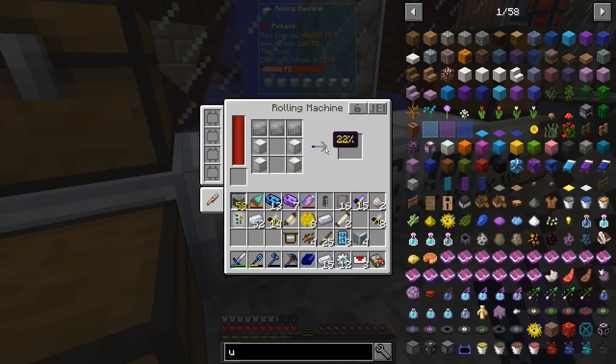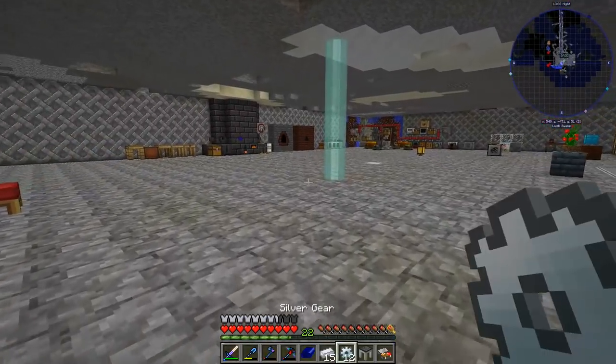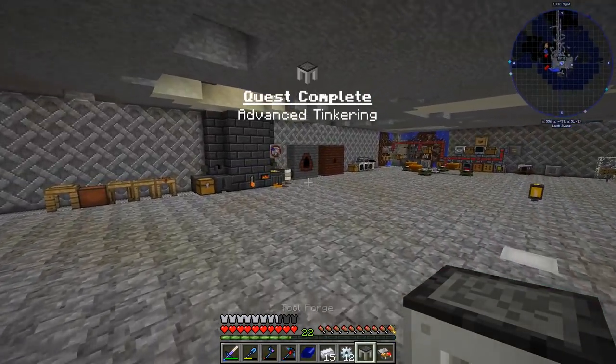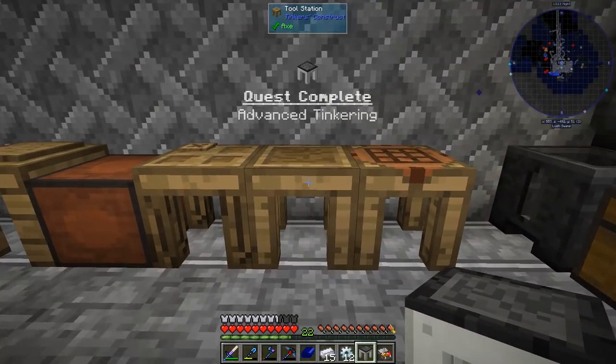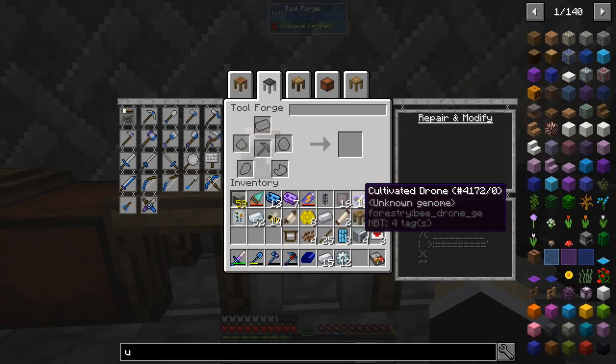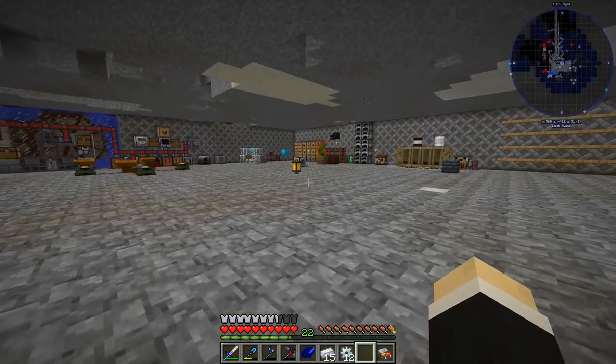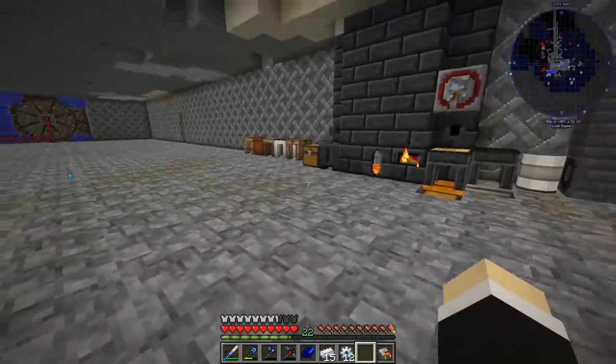It's crafting something — what will it be? Something really amazing: a Tool Forge! Oh yeah, we have the Tool Forge, that means I can get rid of the old thing, put it here, and we have all of the things we can make. That means now I can make the lumber axe — this is good!